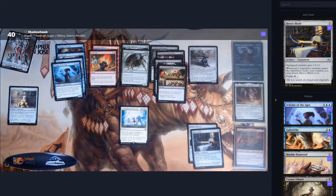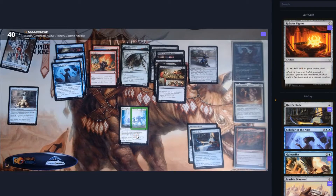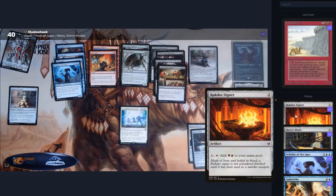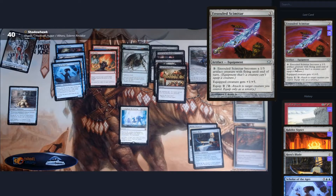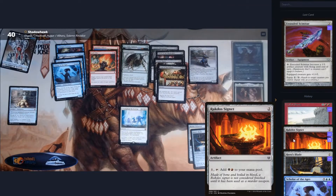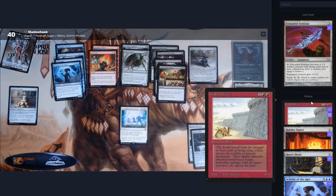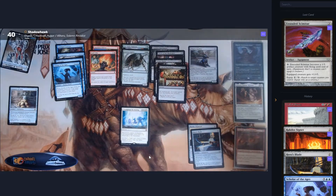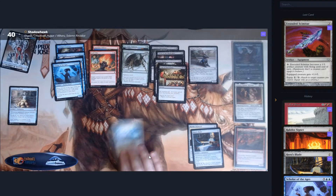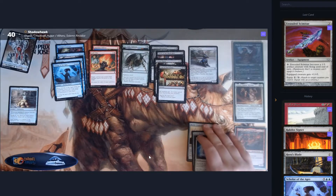Triumphant Reckoning is a game-winning card. SpellTable first thought it was an Arcane Signet, then a Wall of Stone, then an Insult Scimitar — neither of those are game-winning cards, though the Arcane Signet would at least be useful. Triumphant Reckoning returns all Artifact, Enchantment, and Planeswalker cards from your graveyard to the battlefield. That is a ridiculously powerful effect, but it does cost nine. Still on the maybe pile depending on what else we have.